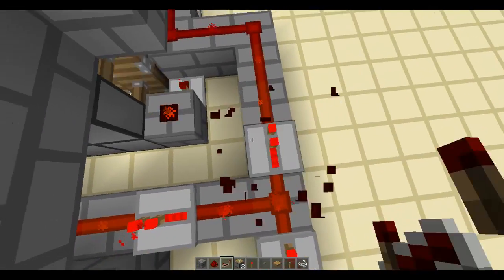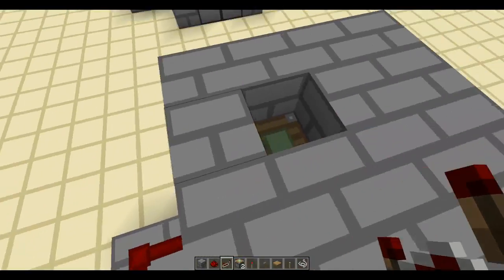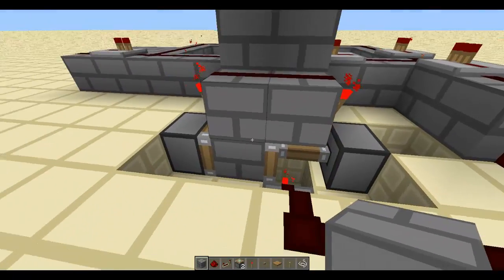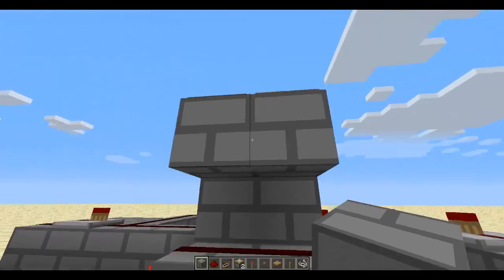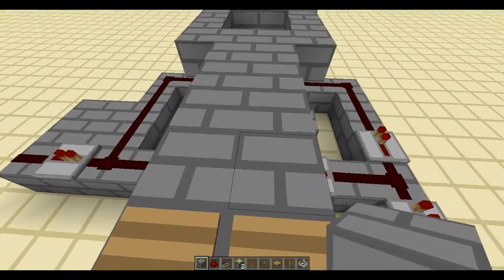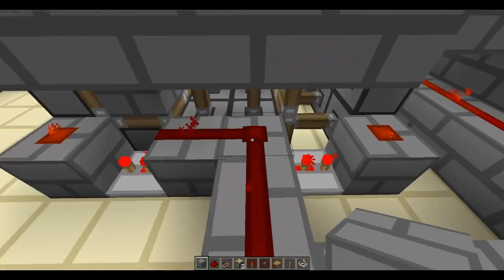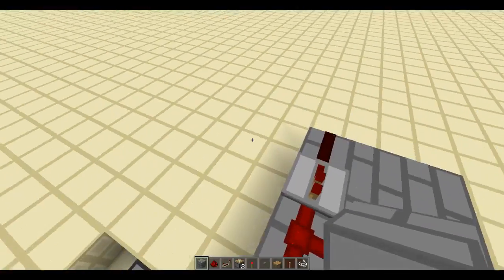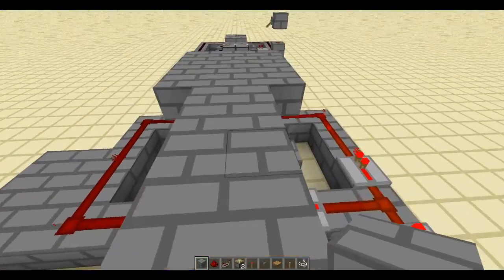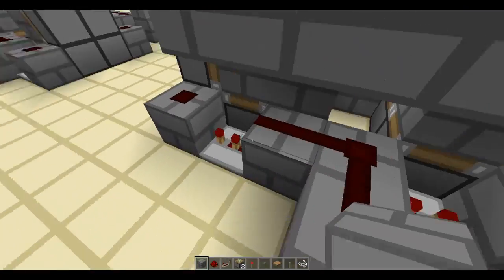There we go. So now it's a T flip-flop, and basically what a T flip-flop does is make a button or a pressure plate act like a lever. You just run across it, it turns on — and you step on it and it stays open.